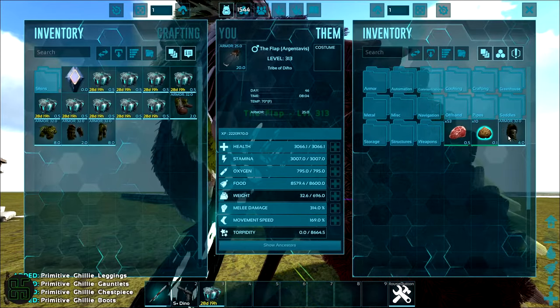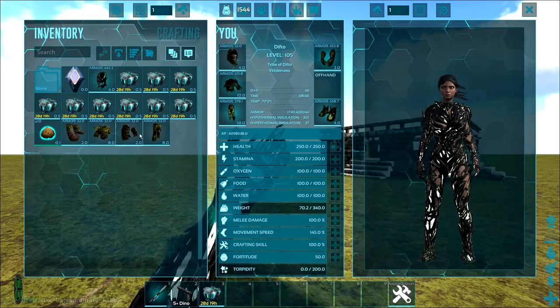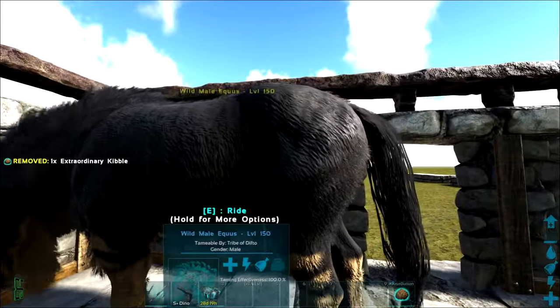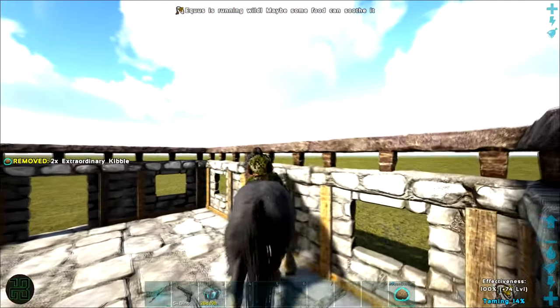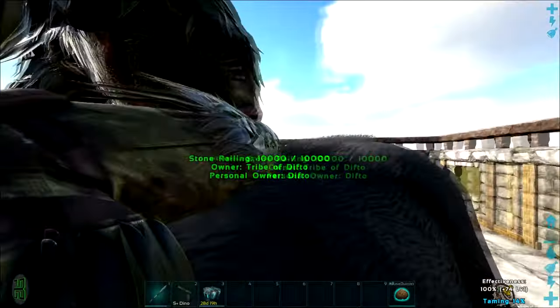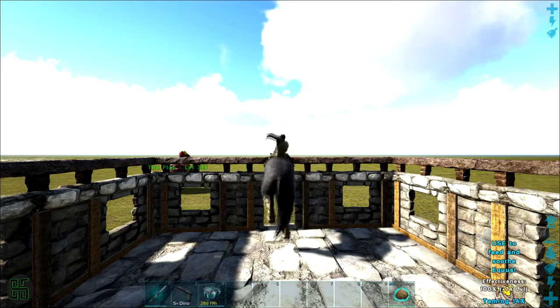Once it's in the pen, the process is simple. Make sure the Equus is calm — walking around normally and not sprinting in circles. When it's calm, make sure you have the taming food in your last item slot, go up to the Equus, feed it, and then mount it right away. Usually it will kick instantly, where you'll have to press the same button you used to mount it to feed it again. Then the Equus will run around chaotically trying to get you off its back. Whenever it stops to kick, feed it again. Keep repeating the process until the Equus is tamed.